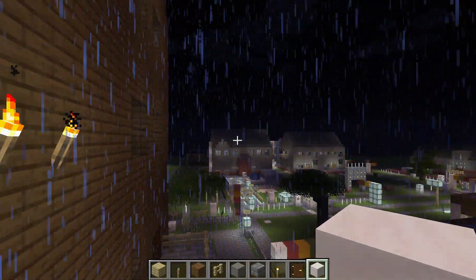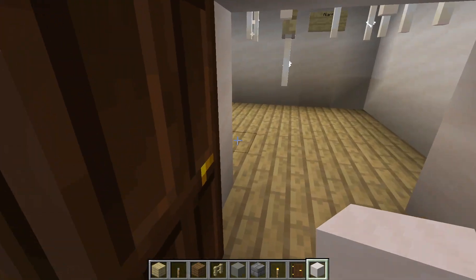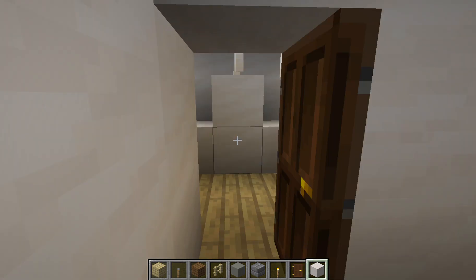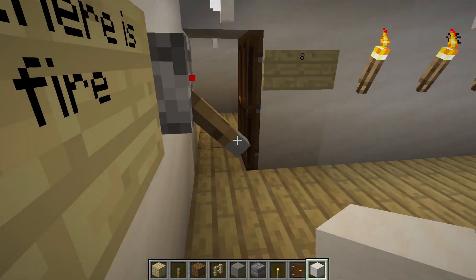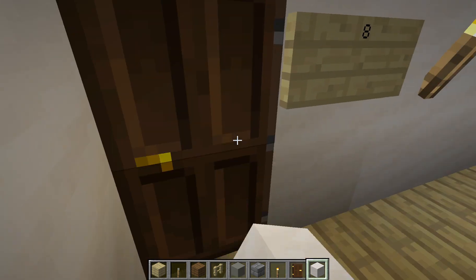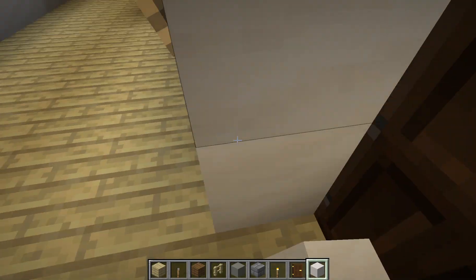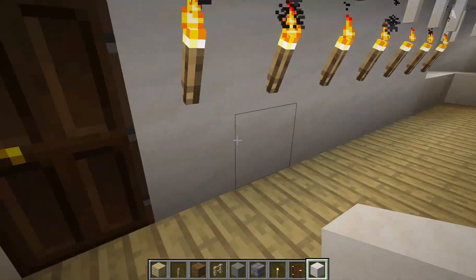The way over there has a nice view of the desert. Next room — and these rooms are pretty small. Room number 14. Oh, this is kind of big actually.